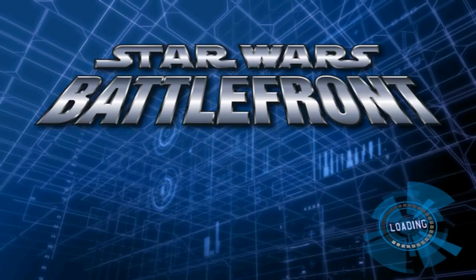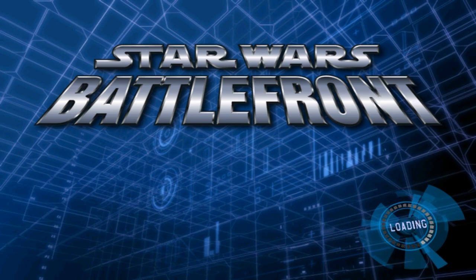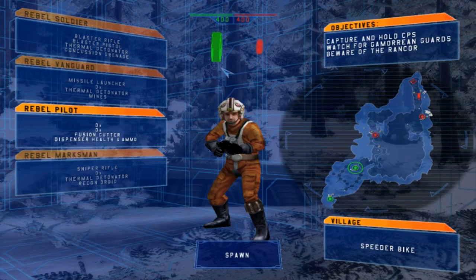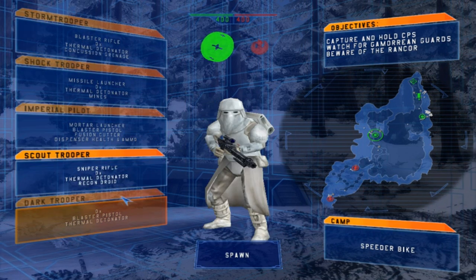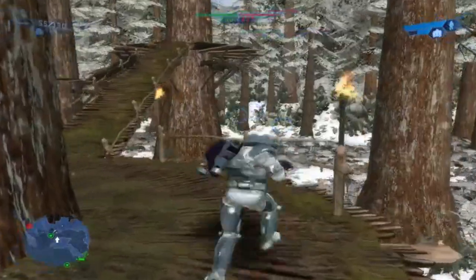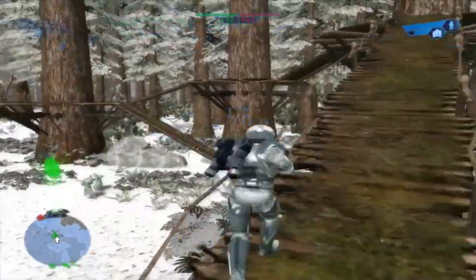Welcome back everybody to a brand new Battlefront 1 MyMap gameplay. Today we go on Delta 327's map pack number 1, with this being Takmia Forest I believe. There are some new weaponry and some new units — well really one new unit and one new weapon.